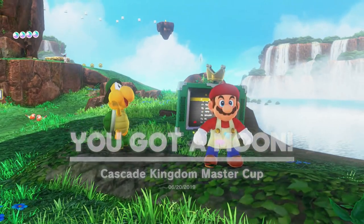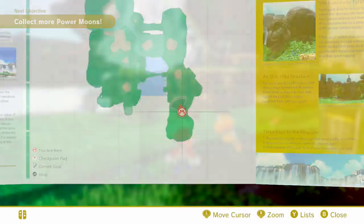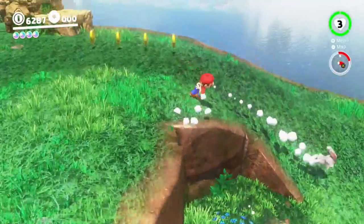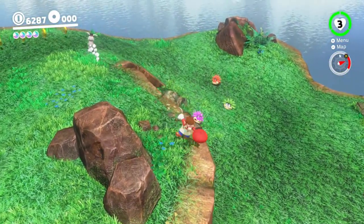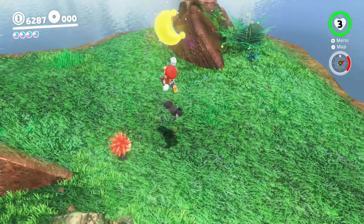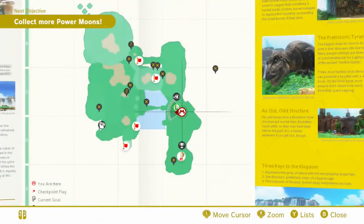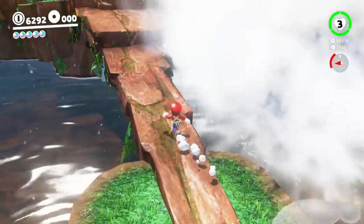That's definitely not world record material, but we got it — Cascade Kingdom master cup! Over to the moon rabbit now. I knew that job was going to be tough — it's way too fast for Mario's legs. But if you stun it with your hat you can get yourself into a much easier position to take care of it.